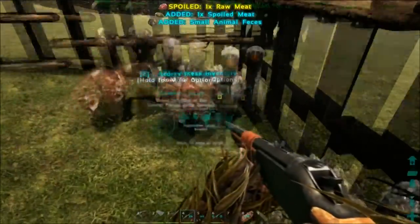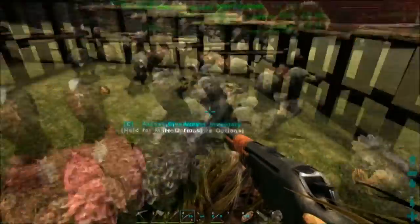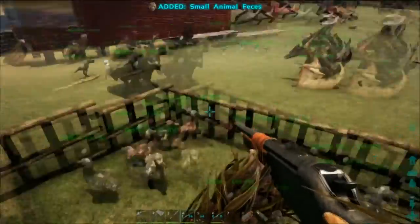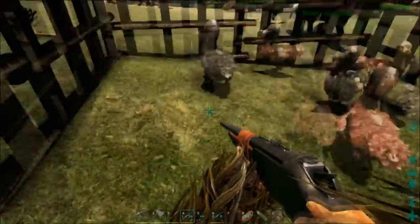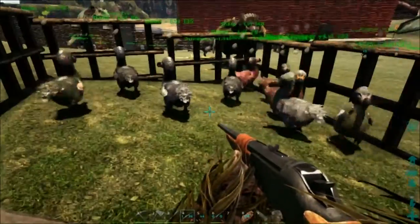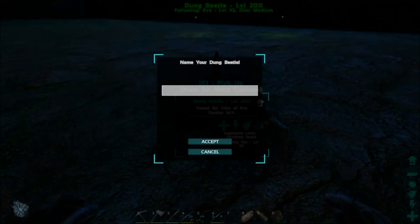That's why Ark is great — all kinds of pooping! It's also easier to pick stuff up when you're using a crossbow or a gun — you've got your little crosshairs and you can easily target that poop.